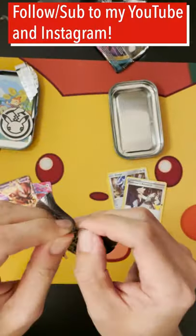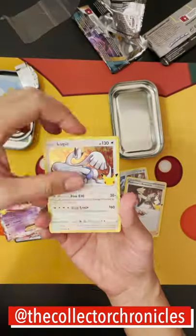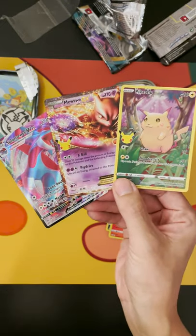We move on to the next and final pack. Let's see if we can finish off with a banger. There's the code card for you guys. And we finish it off with a full art Pikachu — not bad at all. Hope you guys enjoy it. See you guys in the next one.